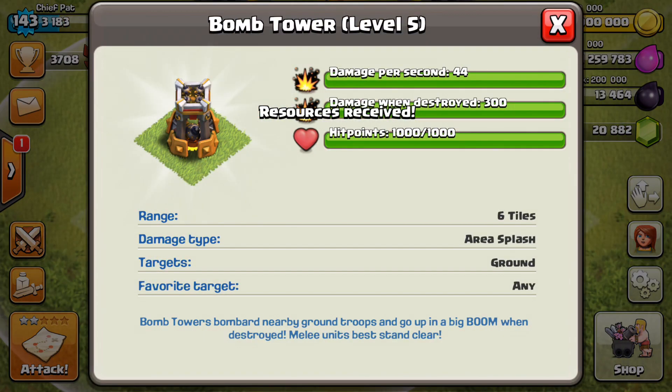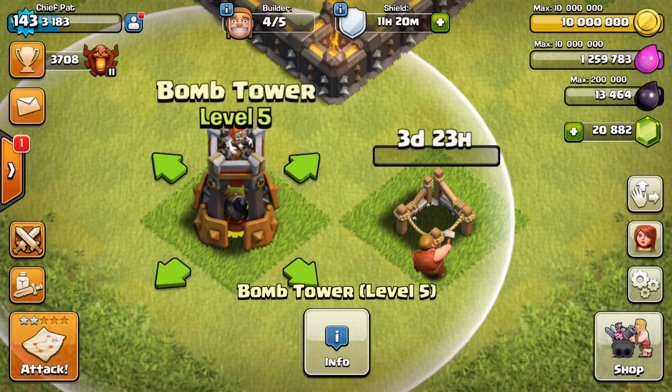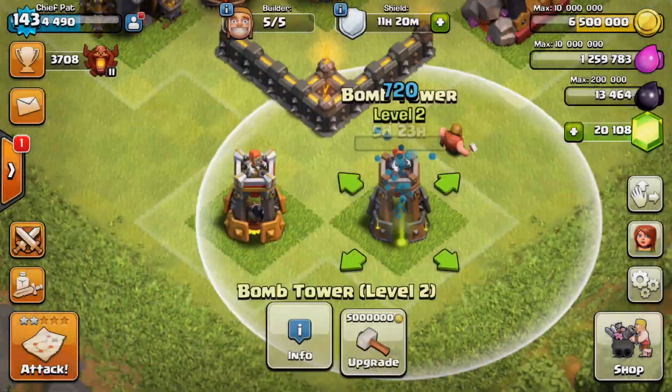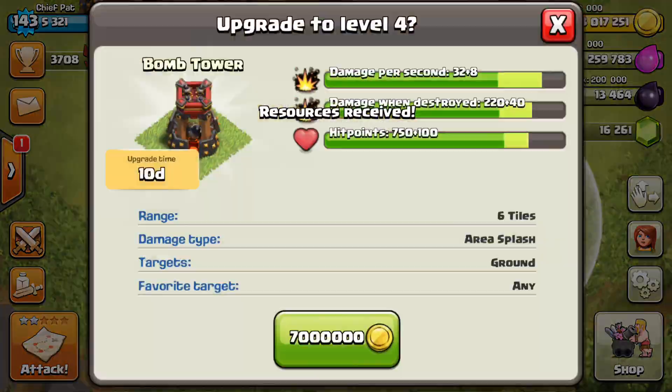In fact, the Miners got a couple of other undercover nerfs that people have been talking about a lot since the update came out, and it sort of made them useless right now. You can see the stats for the level 5 Bomb Tower right there. I went ahead and maxed that one out, and let's go ahead and finish off Bomb Tower number 2 and get that one up to max as well.